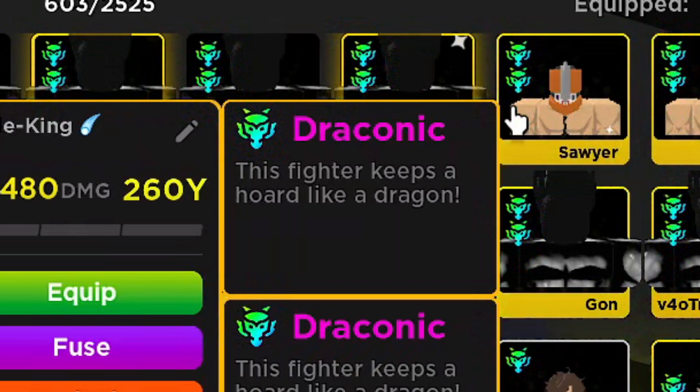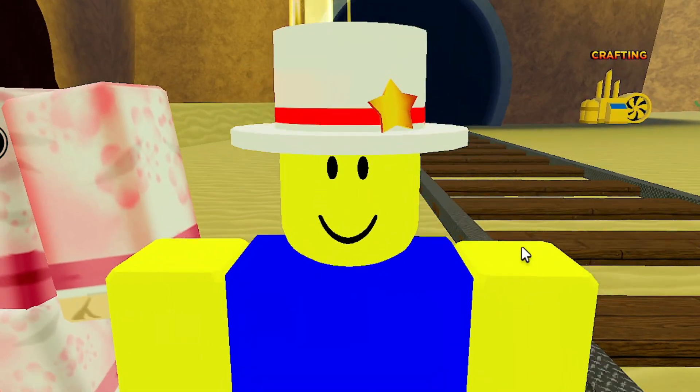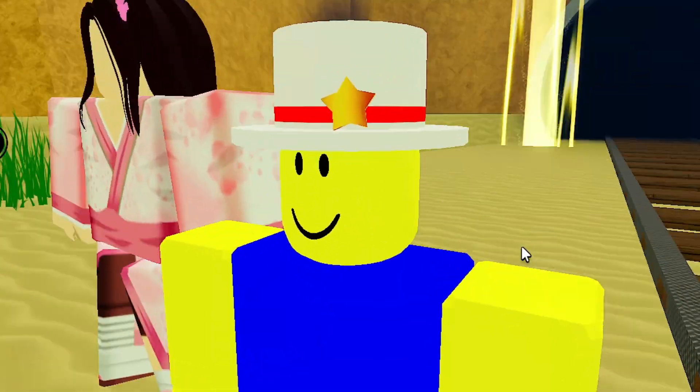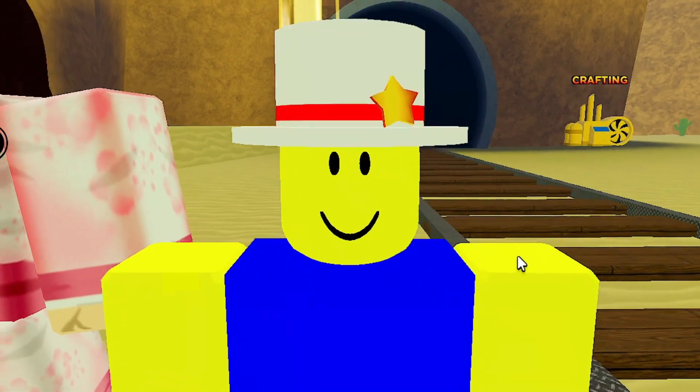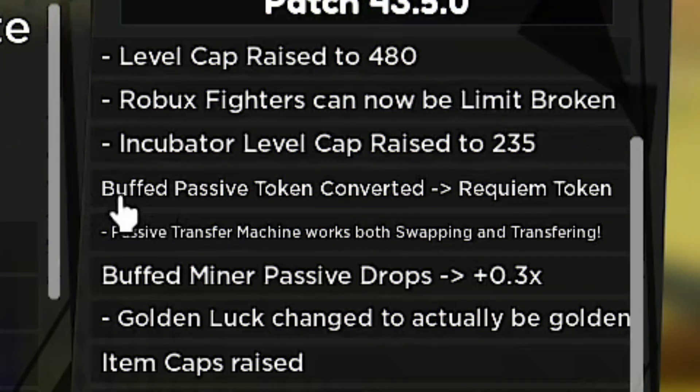Basically, if you want more drops in the game: pay-to-win players can probably get 700x drops, and free-to-play players get around 300x drops — basically half of what pay-to-win gets. This is a mini quality of life update, and you will be popping off. They also buffed the passive token conversion machine to requiem machine.